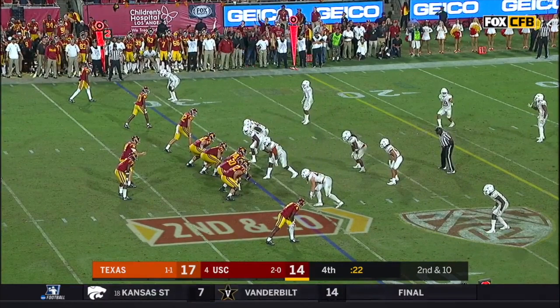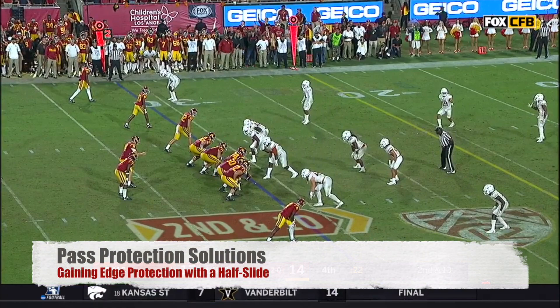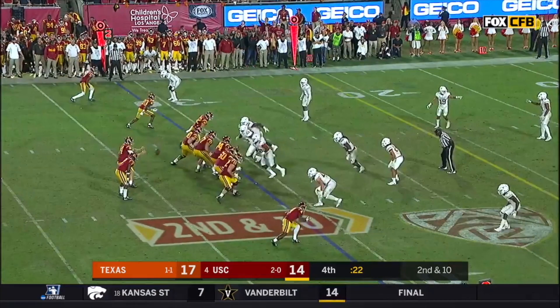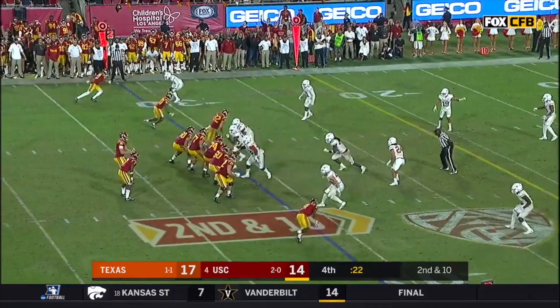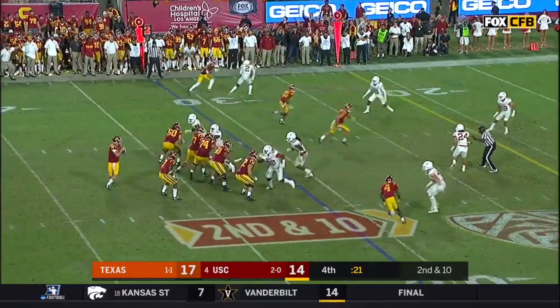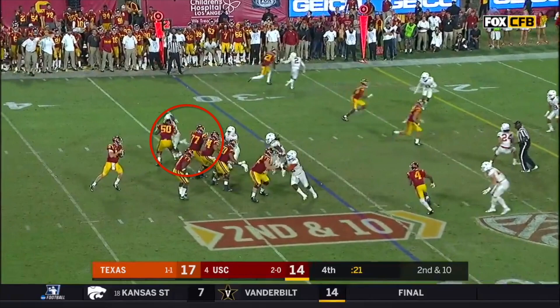But there are two key differences on this play. The first is that USC switched from a man pass protection to a half-slide pass protection, sliding to the left. This means the center's not going to worry about the guy right across from him — he's just going to slide left and block whoever shows up in his gap. Similarly, the left tackle's not going to worry about the rusher right across from him; he's going to slide left and take the guy on the edge. This gives USC a nice three-man blocking surface to take on Texas's blitz.